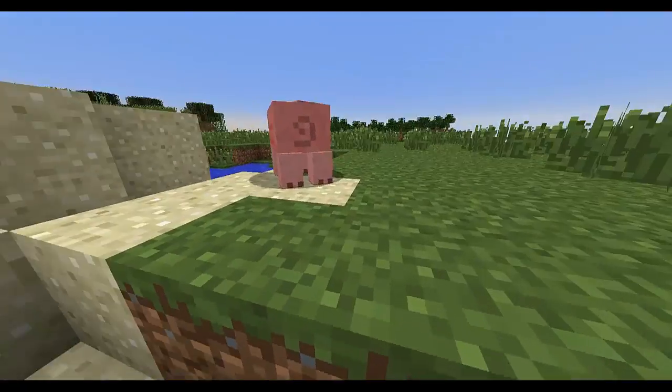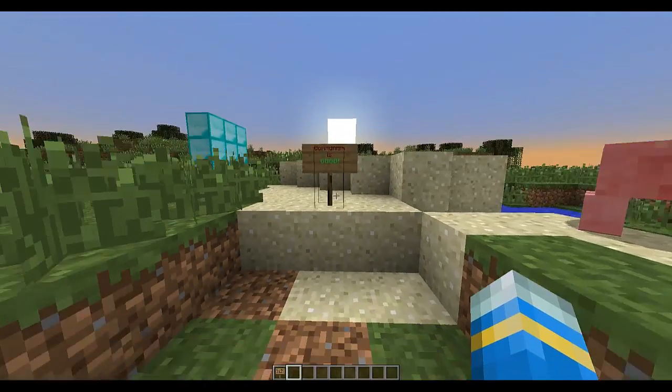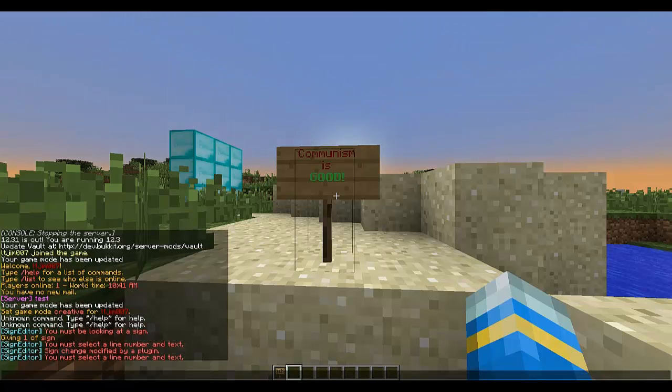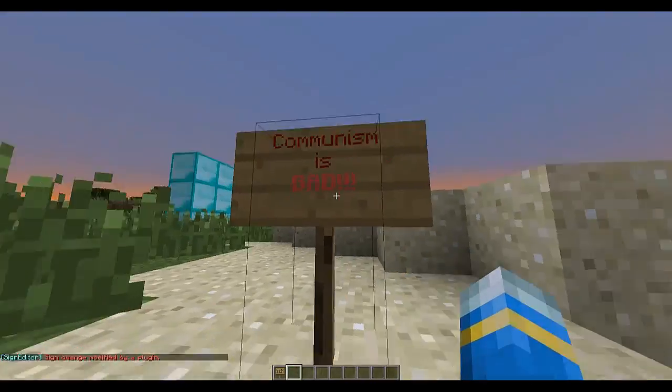Here we have a sign that says 'communism is good' — well, that's a lie, very bad. So how do we change it? You do 'edit' and then it will ask you for a line number and text. 'Good' is on the third line, so let's change that to 'BAD!!!' in capital letters with exclamation marks. And there we go, simple as that.